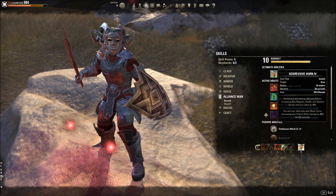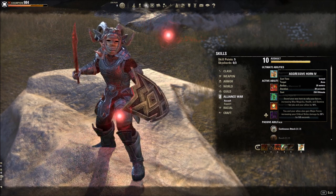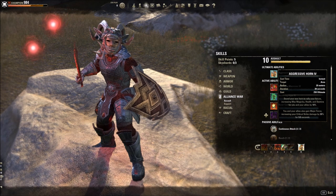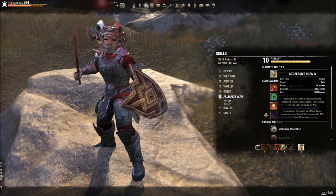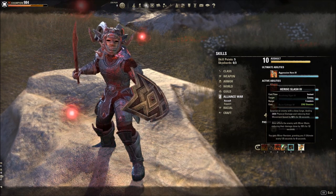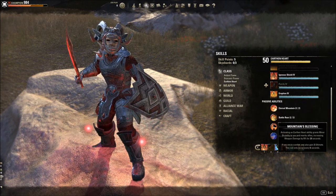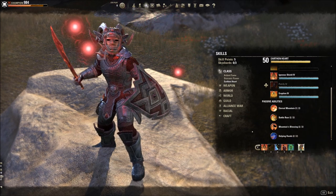Aggressive Warhorn from the Alliance War line — take this morph, not the other one. It's critical. You and your allies gain Major Force for 9.5 seconds plus a huge amount of stats. It's the bread and butter of Trials DPS right now — having about 4 people run it, popping it once every 10 seconds if possible, at least every 30 seconds, with a solid Warhorn rotation. The extra max stats combined with Ebony give your group a lot more health and prevent deaths. If you're optimized with all your buffs and debuffs, you can get this every 40–45 seconds, but it requires active tanking — casting Igneous Shields frequently to generate ultimate from the Earth and Heart passive every 6 seconds.